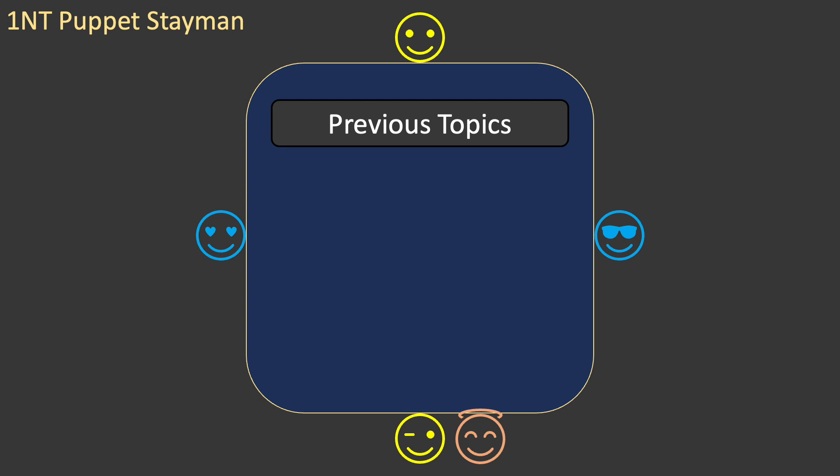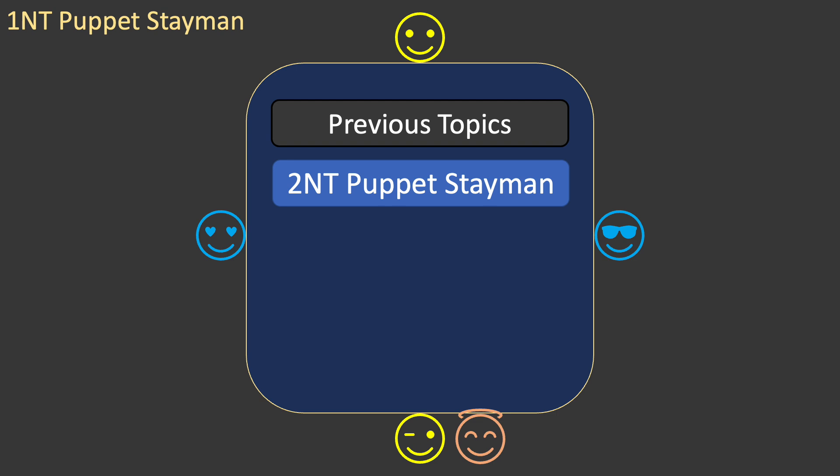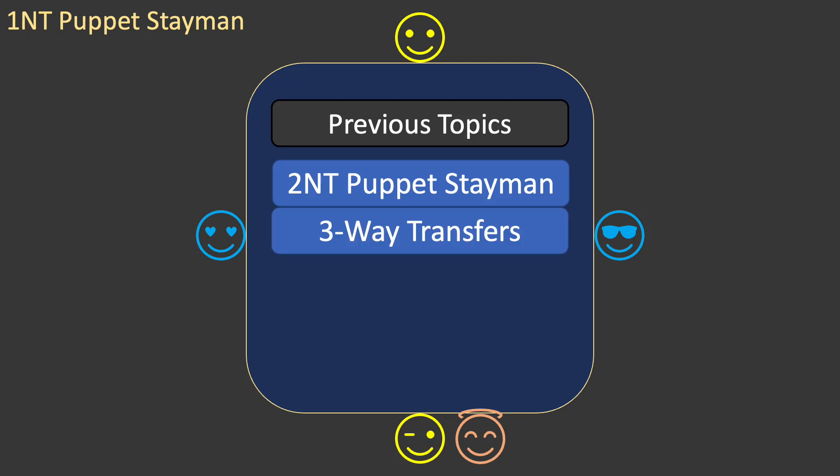This topic uses the methods discussed in the previous two topics. Topic 14 showed you how to use a puppet stayman bid of three clubs in response to a two no trump opening by partner. Topic 15 showed you how to use three-way transfers in response to a one no trump opening by partner. If you haven't seen those videos, I suggest you watch them before continuing with this one. Links to them are in the description.